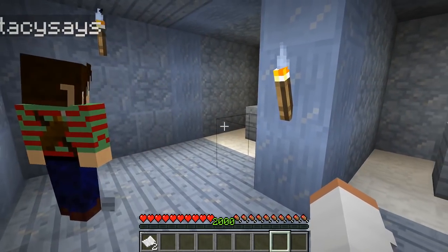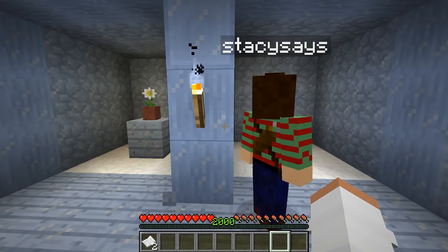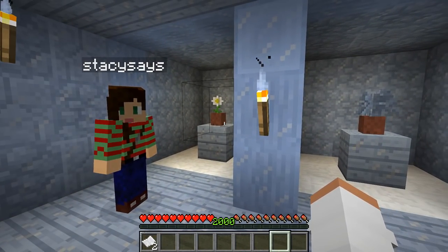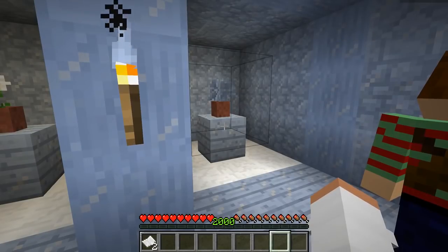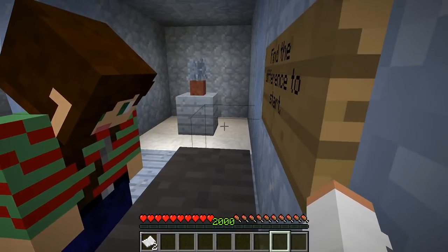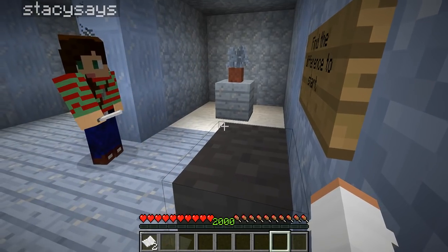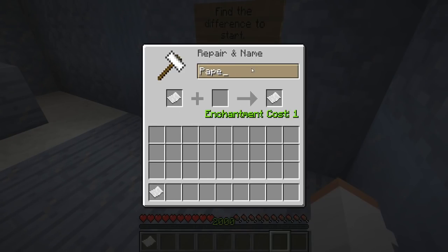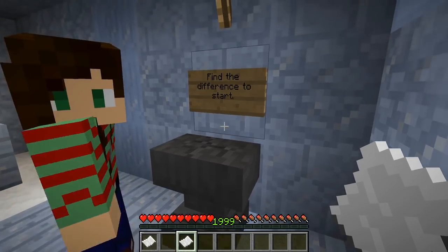So to start we have to find the difference. Oh, it's just these two rooms. How many - three differences? I don't know. I kind of just see one. Oh, maybe there's three rounds. Yeah, maybe there's three rounds and then the first one is obviously the flowers changed. So do we write in here? I'm gonna put in... I don't know what I'm doing. Are we on a team or are we competing? We're on a team. We're all about the teamwork here. I wrote 'sapling,' but maybe it's daisy? Flower maybe? That is not a flower - that is a birch tree sapling.